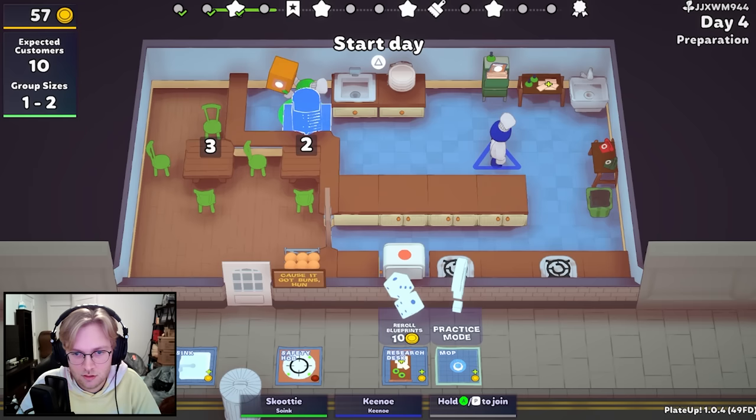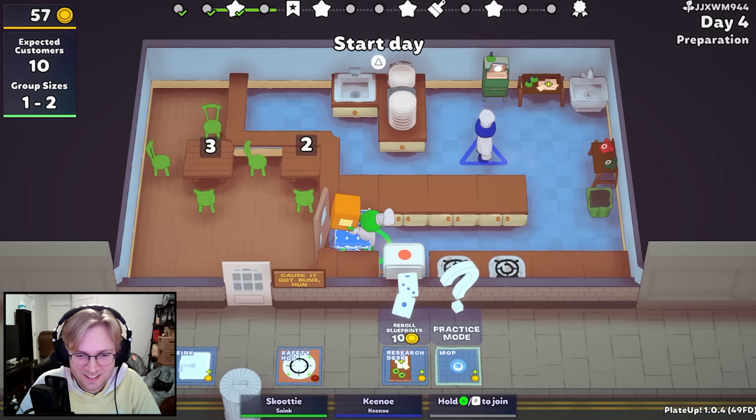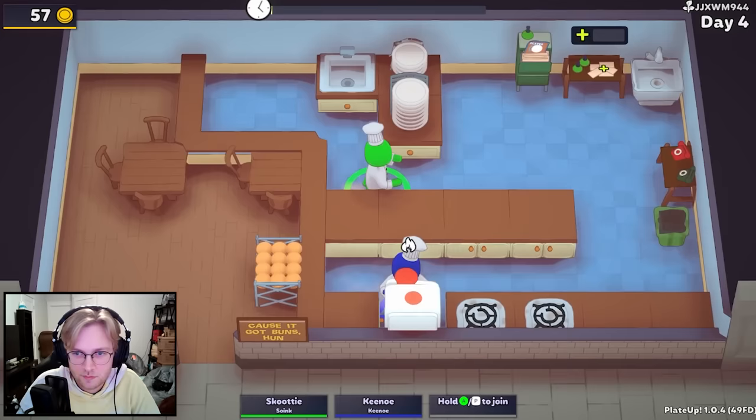I wonder if I want to move these around. I can do that. Oh, we need to move your buns back. Oh yeah, thank you. I guess we can do it like that. And now you have an extra counter. Oh, that is not — yeah, I like that. If that's not in the way for the customers, then that's just extra space. I think we're good. Let's go. All right, I'll research the plates.